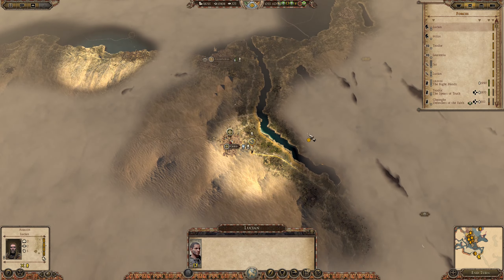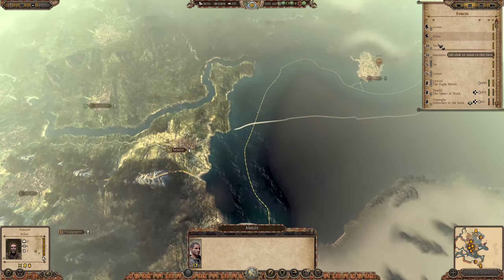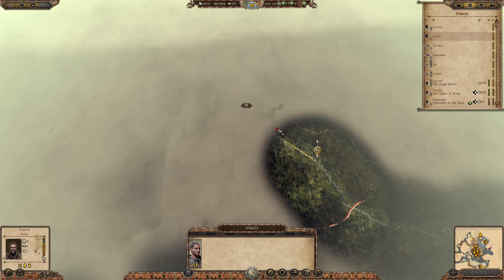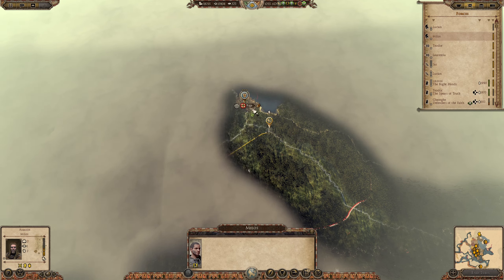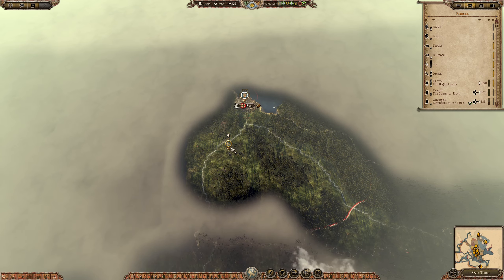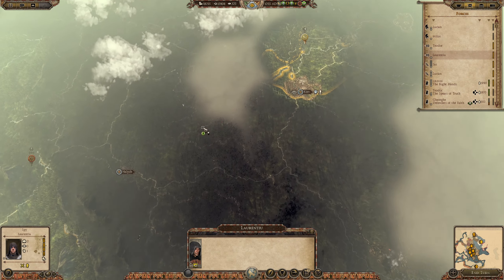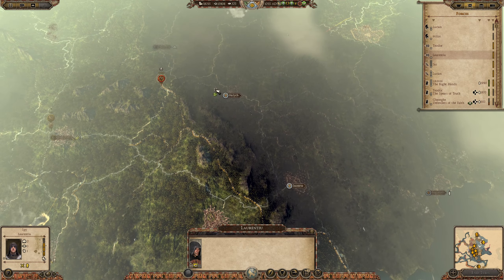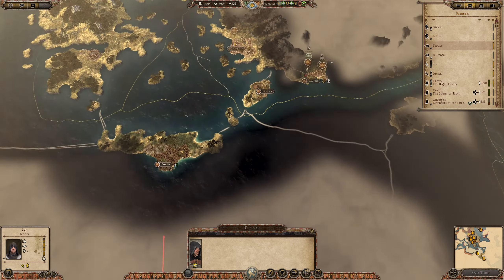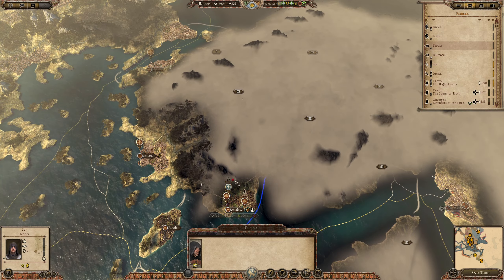On the rest of our agents, I think we're almost done with what we wanted to do with them. The Kazanate definitely has a lot of strength — we'll have to be very careful here on how we decide to go about it.